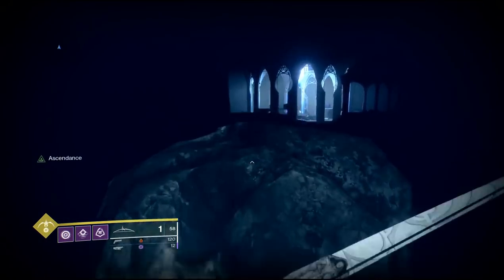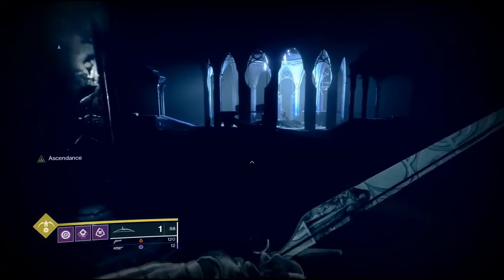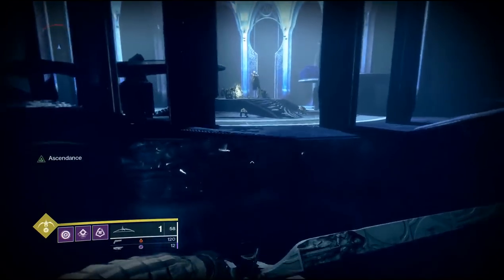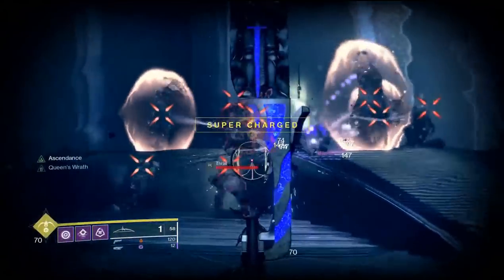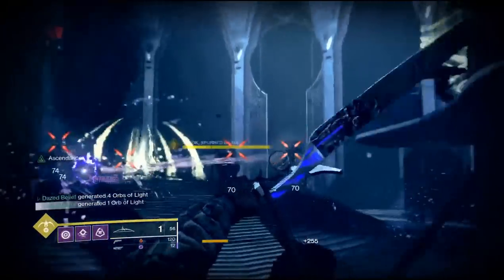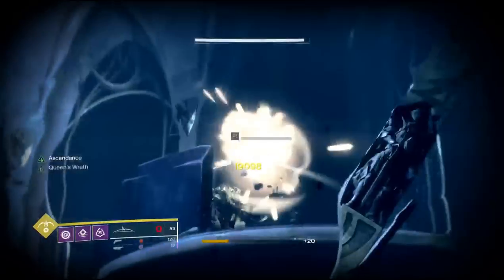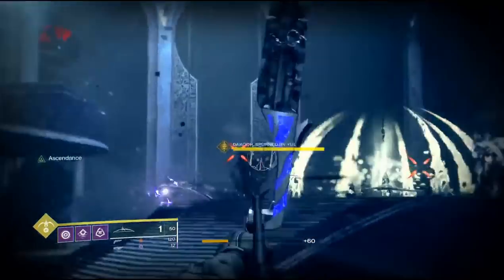Once you get into the middle, there are going to be a couple wizards and a bunch of adds to kill. You have to kill those adds in order to grab the sword in the middle that's surrounded by three knights. Those three knights are immune until you grab the sword. The first time you grab the sword, one knight will be moving, and as soon as you pick it up more adds will spawn in. You don't necessarily have to focus on the adds — just try to get the knight. This is probably one of the easier and more fun Ascended Challenges because you get to run and use the sword.